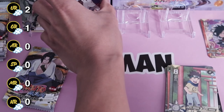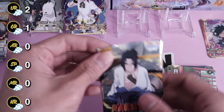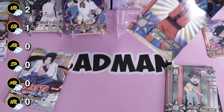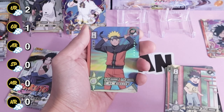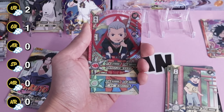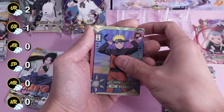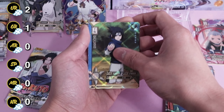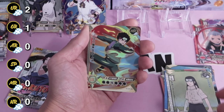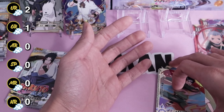If you want to get one of these booster boxes for yourself, make sure to check out the link in the description — no cost to you but I do get a commission, so I appreciate the support. Next pack: we have the TR Hidan, Naruto, Sasuke, Neji, and Gai Sensei SSR — love that art.